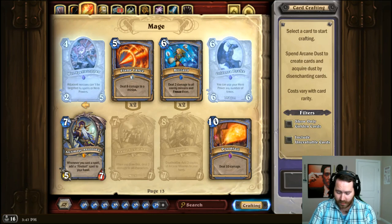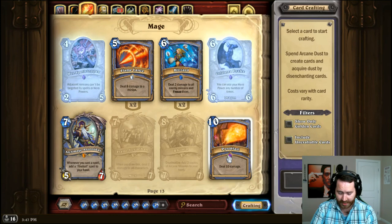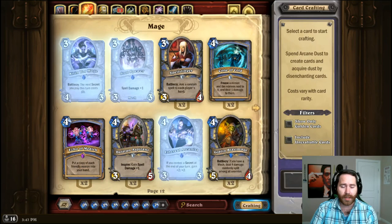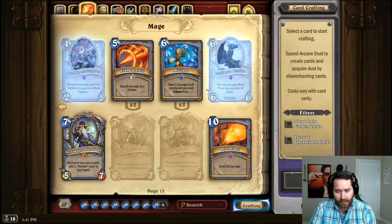For Archmage Antonidas — what's good about him is he has like infinite possibilities of drawing Fireballs, but usually it's only the first or second one that actually kills your opponent. A lot of times you have some other form of burn in hand. To replace Antonidas, put in a flat Pyroblast — maybe run an extra Pyroblast — or you could throw in a Forgotten Torch. It's 3 mana for 3 damage and it turns into a Fireball later, so a couple of Forgotten Torches will find some of that synergy.